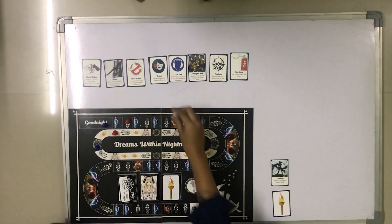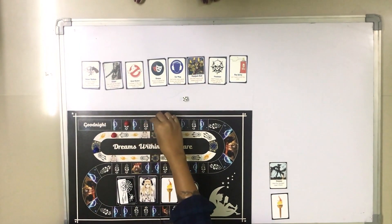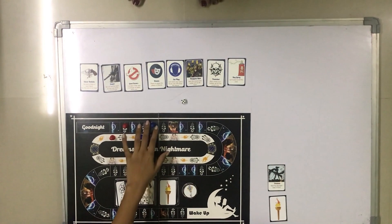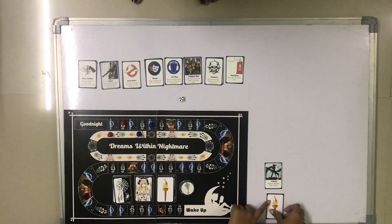Now let's roll for the blue player. Let's say the blue player has rolled 5 — 5 steps in each board. In the nightmare, the blue player has landed on a dark night square. For this square, you will have to submit a fire card to escape. Otherwise, you cannot move.